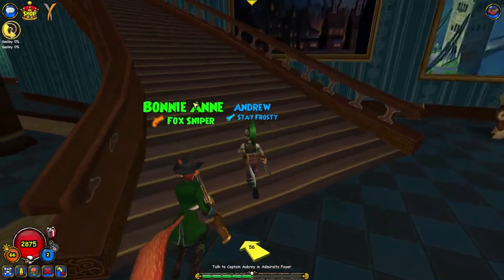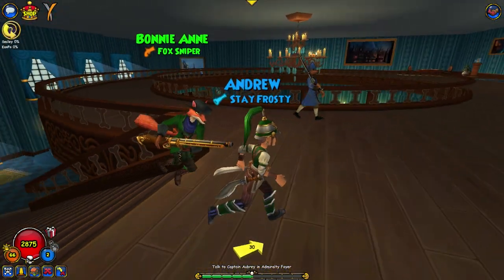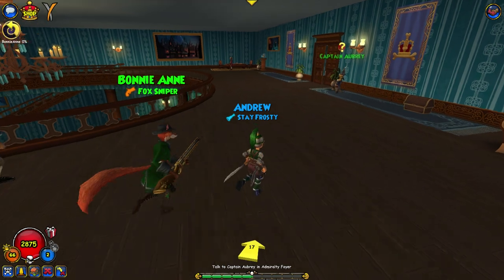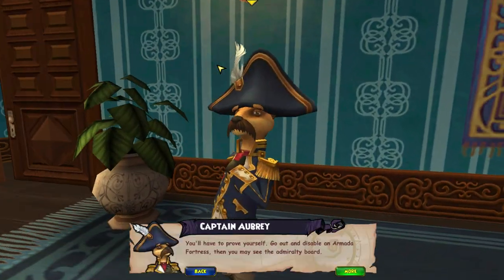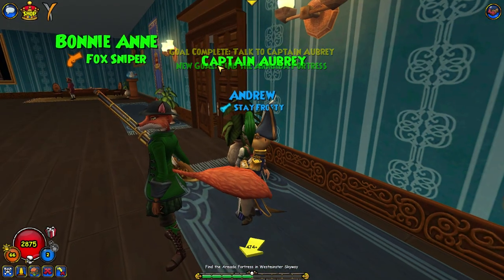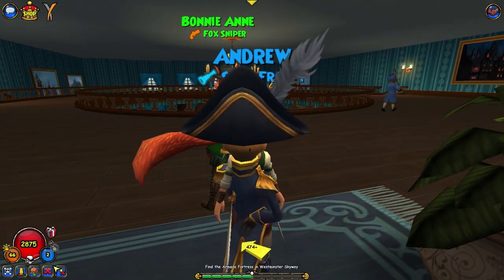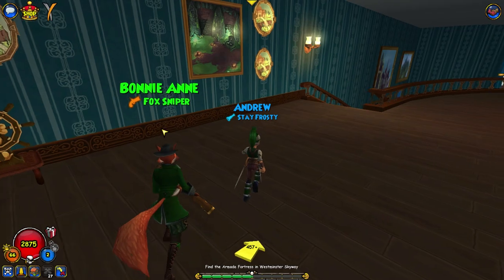It looks so small on the outside but on the inside it is massive — absolutely massive. Captain Aubrey, hi! How goes it? So now we need to find the Armada Fortress in the Westminster Skyway.